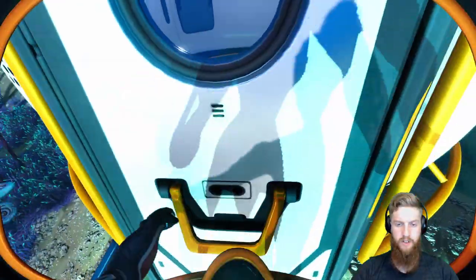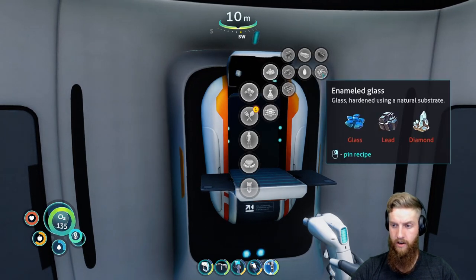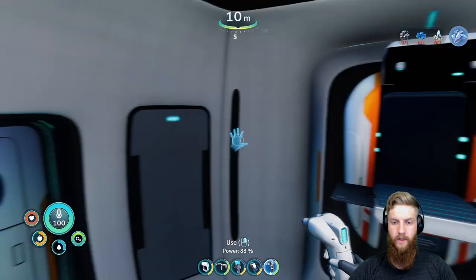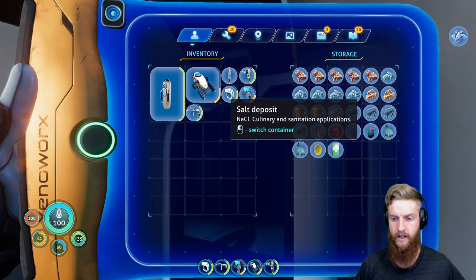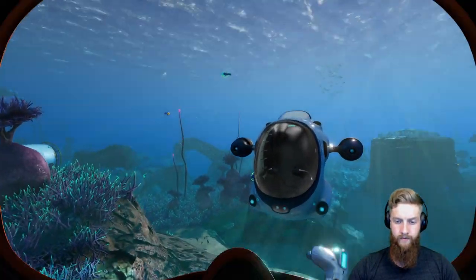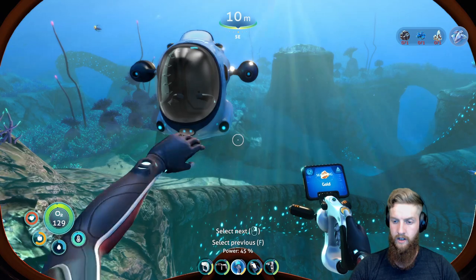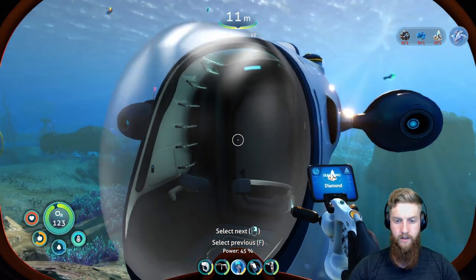Now we're looking for specifically... I think enameled glass. So we're looking for diamond - that's the one thing we haven't found. I don't think we've found diamond once yet, actually. It's definitely something we need to figure out. I guess we'll set the scanner to diamond if we can. Yeah there it was - oh I guess you can just do previous. So let's hop in the sea truck.